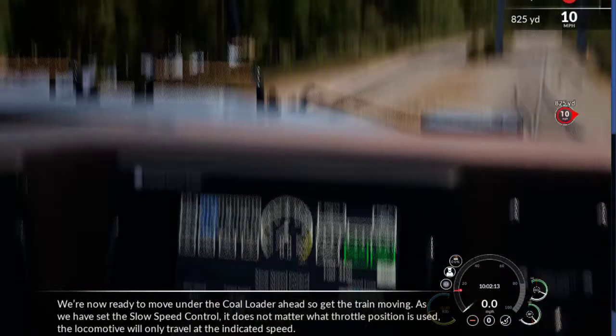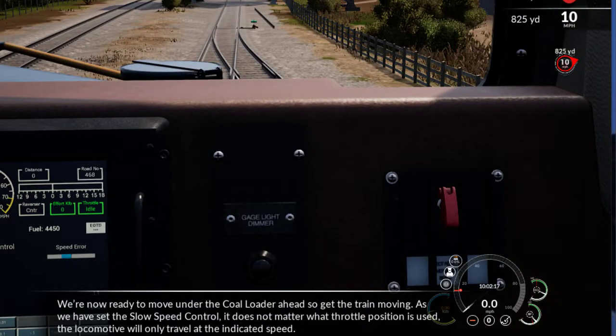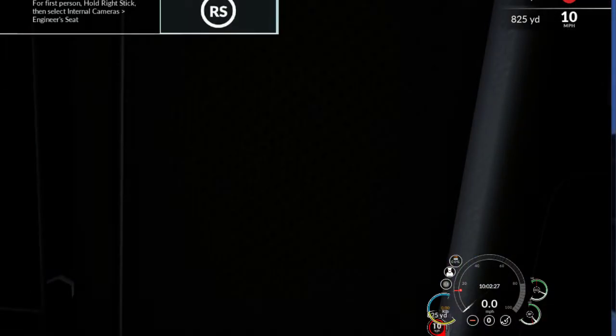Now we see it move. We're now ready to move under the coal loader ahead, so get the train moving. As we have set the slow speed control, it does not matter what throttle position is used — the locomotive will only travel at the indicated speed.